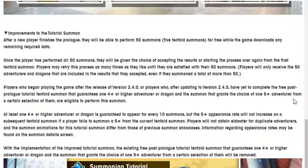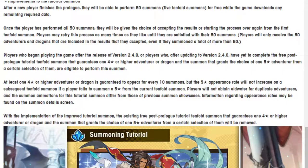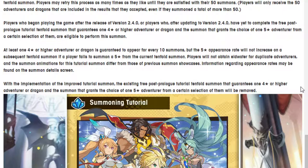After a new player finishes the prologue, they will be able to perform 50 summons — 5 tenfold summons — for free while the game downloads any remaining required data. Once the player has performed all 50 summons, they will be given the choice of accepting the results or starting the process over again from the first tenfold summon. Players may retry this process as many times as they like until they are satisfied with their 50 summons.